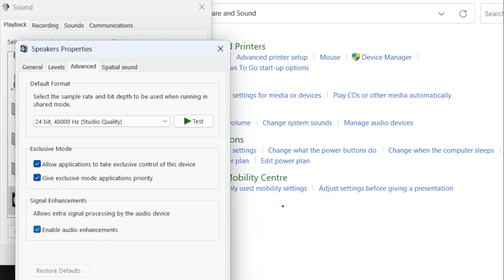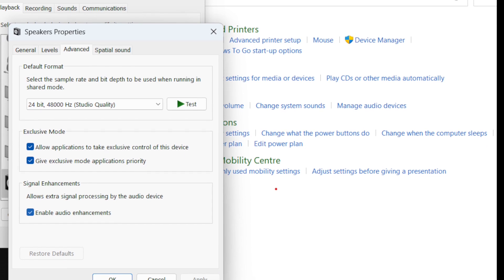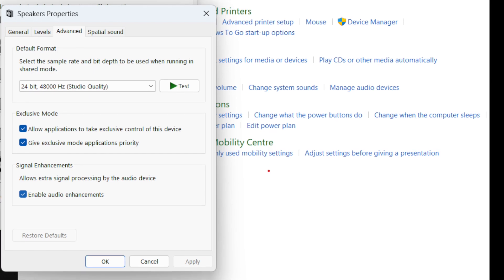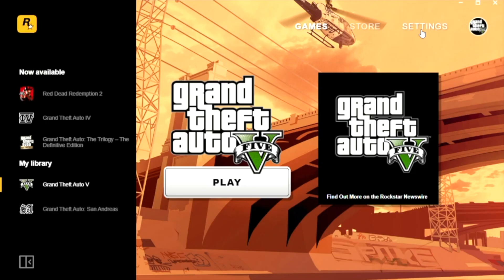Like I said, I did the drivers later. So you go through the menu as per those steps and you'll arrive at this screen. At the bottom, you'll see 'Enable Audio Enhancement' — uncheck that box and see if that works for you.